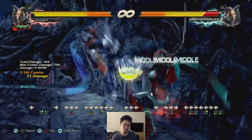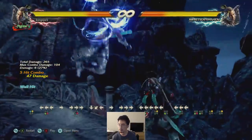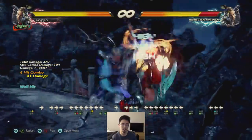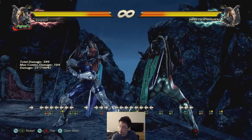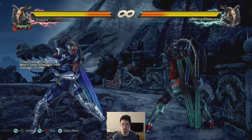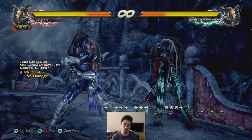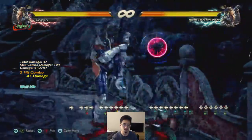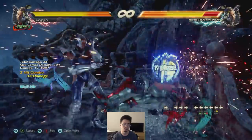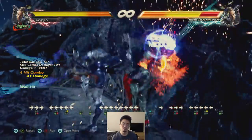It's kind of hard though. It's the unblockable setup. Back 1 into Haze 2 — that usually catches a lot of people. Back turn, back 2-3, back 1 down 3. It does one more point of damage than the other — that does 55, this one does 56. The down 3 is guaranteed, so there's no reason to do that other move. Back 2-3 is so versatile — there's so much stuff you can do off of it.